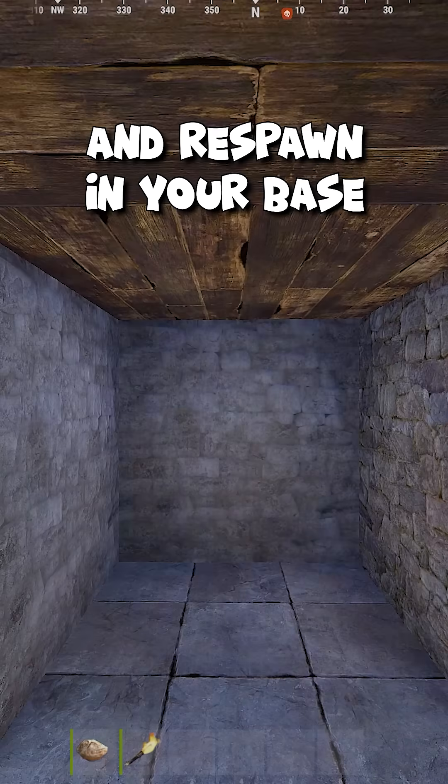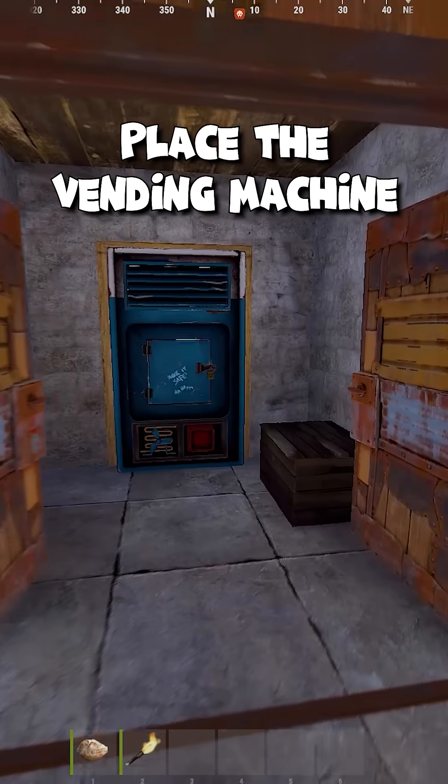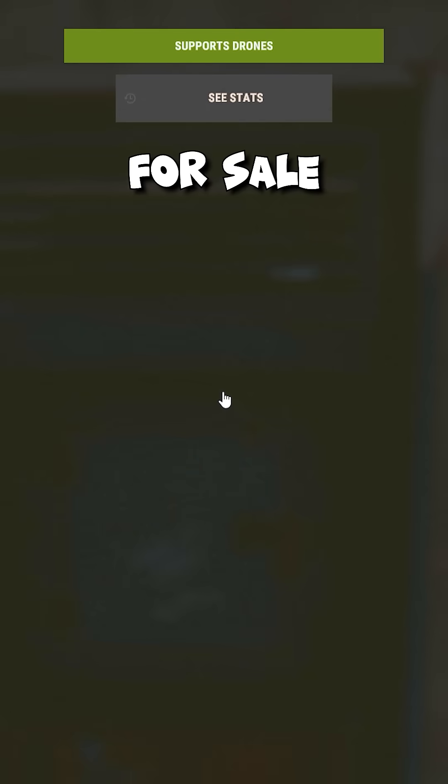First, type kill into the console and respawn in your base. Next, place the vending machine in the doorway and put the rock for sale for 300 scrap.